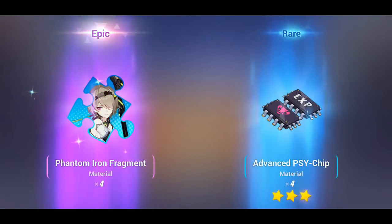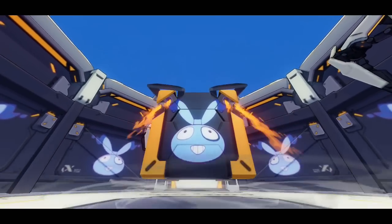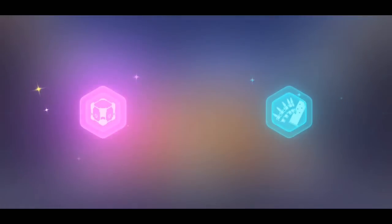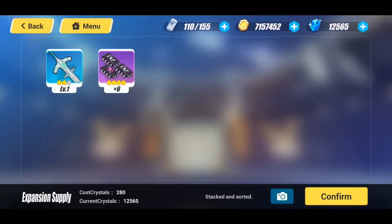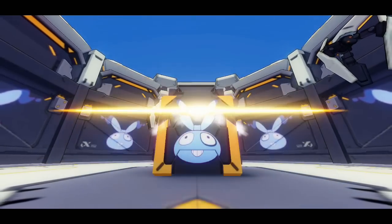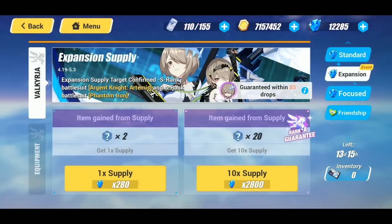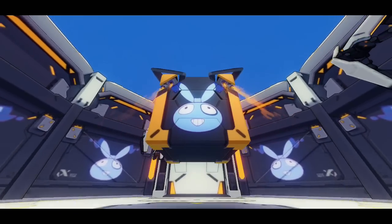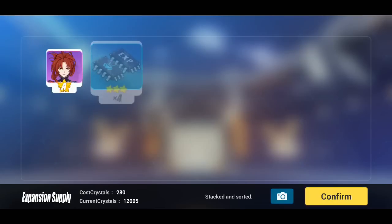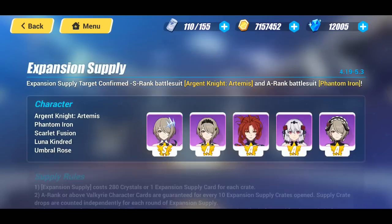We got some more Phantom Iron fragments — I'll definitely take it. Got some psychic chips, very nice. Scarlet Fusion fragments — I'll take it. I believe this is the guaranteed — let's see, hopefully it's absolute fire. Okay, we got Scarlet Fusion. I believe I have Scarlet Fusion triple S-rank so that doesn't do me much good except for some Witch's Corridor currency.